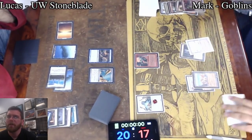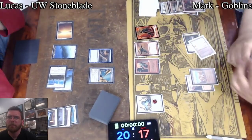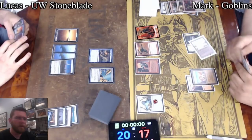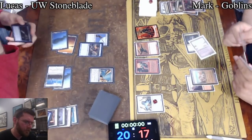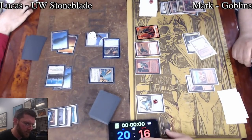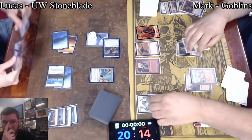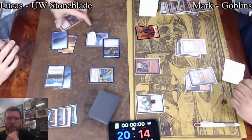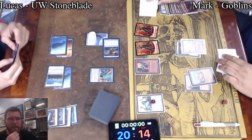Gempalm Incinerator is in the deck. Check and see if Gempalm is a 'may' — I believe it is. Yes, you may. Umezawa's Jitte comes down, equips, swings. And True Name threatening to close things out in just two swings here. Barring a Goblin Cratermaker — one of the only cards that will actually get rid of that Jitte, because there's not likely to be a way of getting rid of the True Name. Don't believe he's playing Warren Weirding.